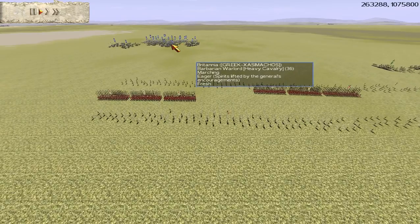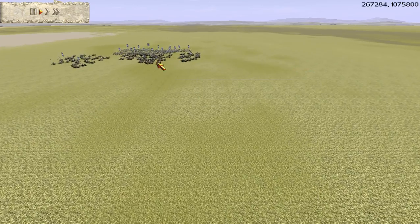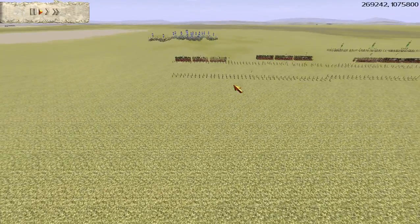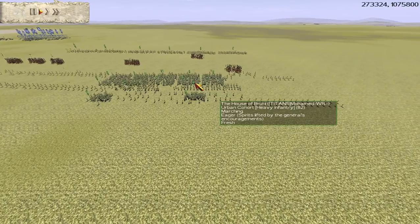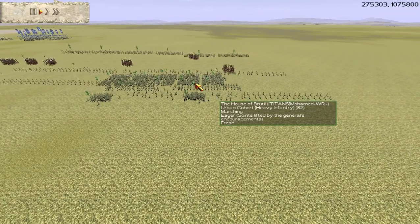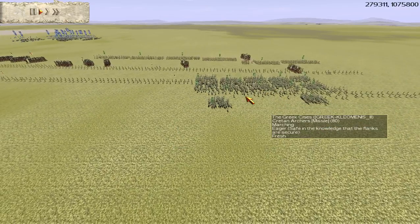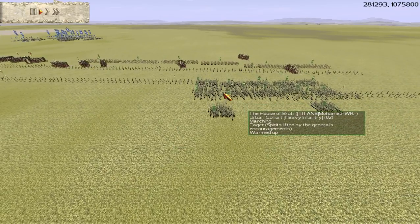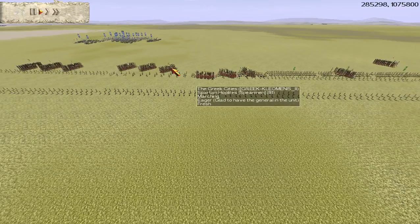We're fighting against Greek Zasimakos - I think that's how you pronounce it - playing as Britannia. We've got Greek Clemens III playing as Greece and Titans Muhammad playing as Rome. Muhammad is a very good player, very good at using Pike - an excellent Titans player. And Cleo is superb at using Pike units.